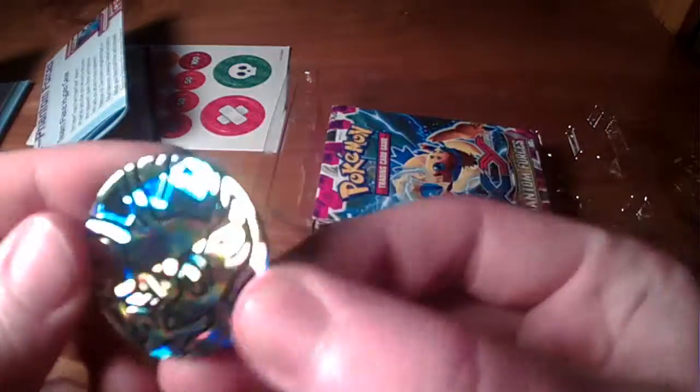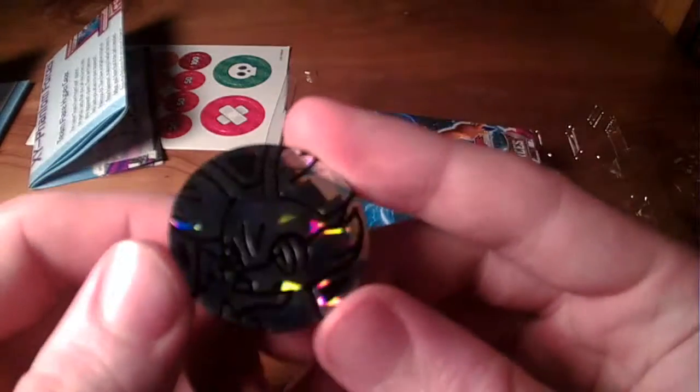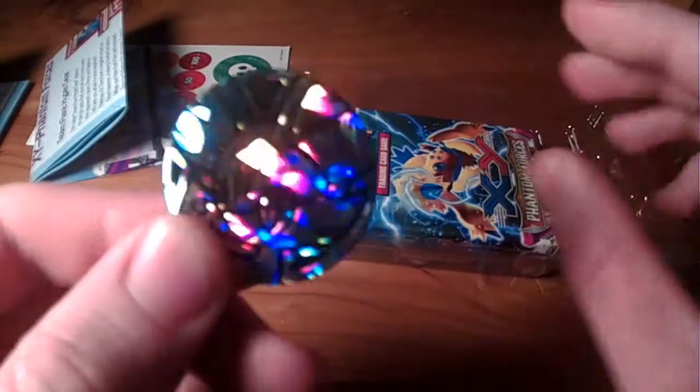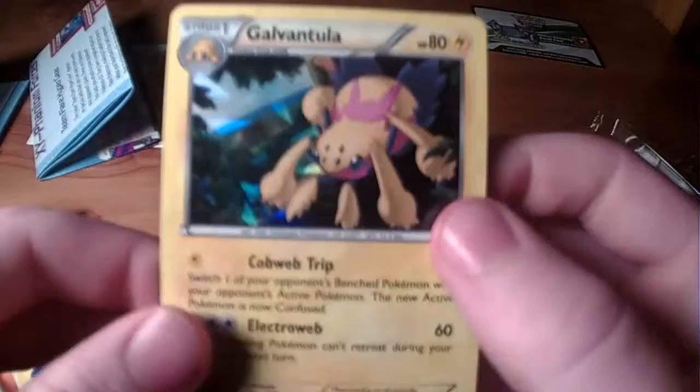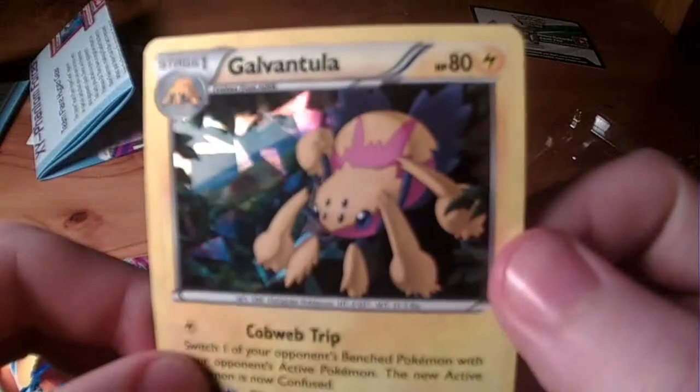It covers mega evolutions and all that sort of stuff. There's a coin here, and this one is a really shiny coin. Personally I like that Charizard coin, but yeah, quite a few of these coins. That's your little coin. It's your code card for the deck. You got your promo card here - awesome. Galvantula - it's cool.